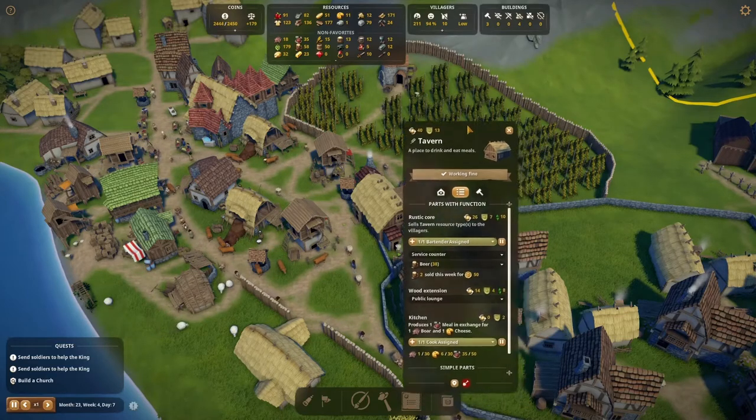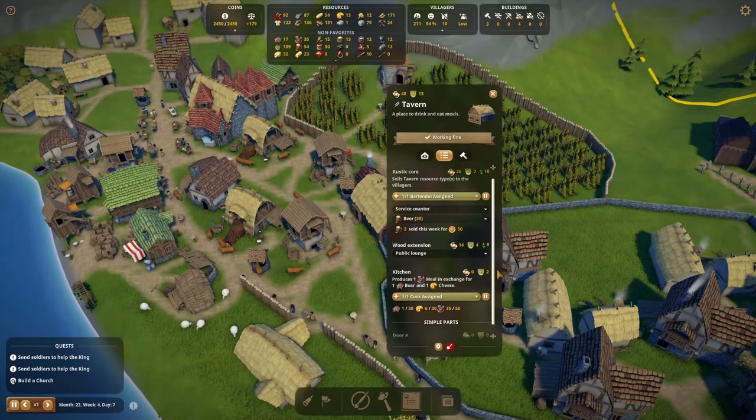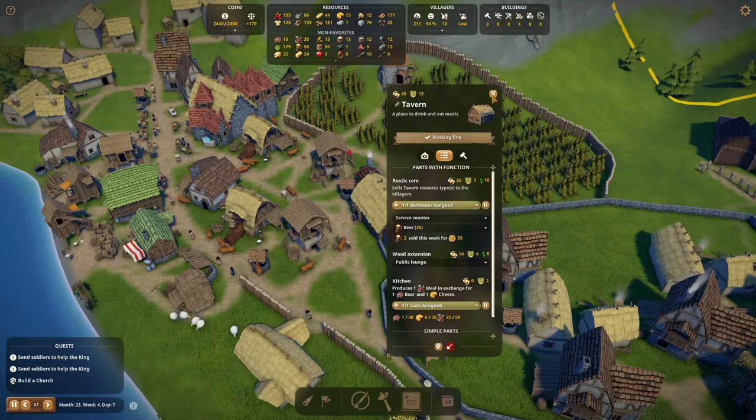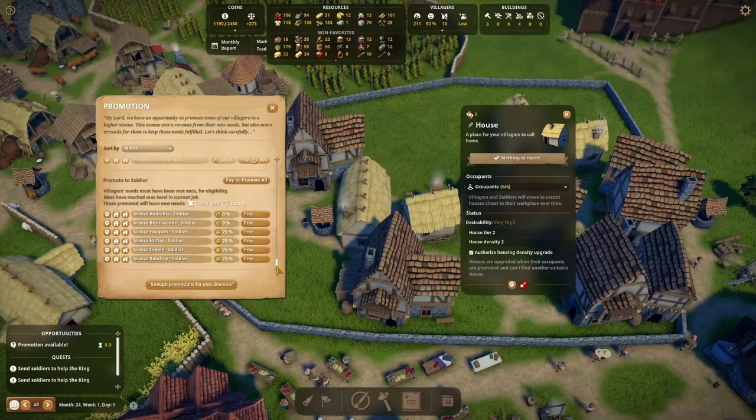On the other hand, we need to have things ready within the tavern to make it work. First of all, we need a service counter to sell our beer, and then the public lunch is also mandatory — people need somewhere to sit before they would consider buying a beer. I also build a kitchen which offers nice tasty meals. Then we can promote commoners to citizens and novices to soldiers, who will then need access to goods and luxury.